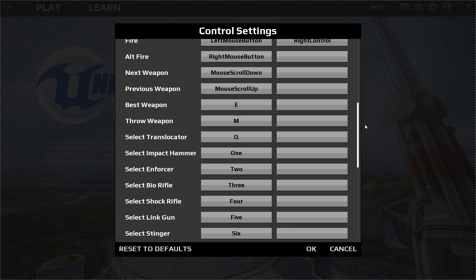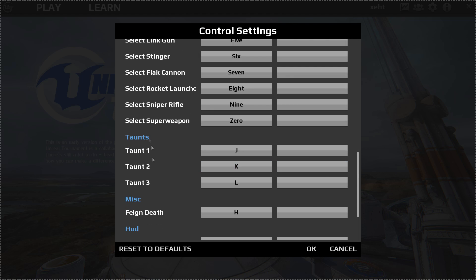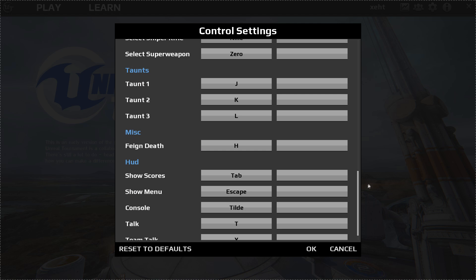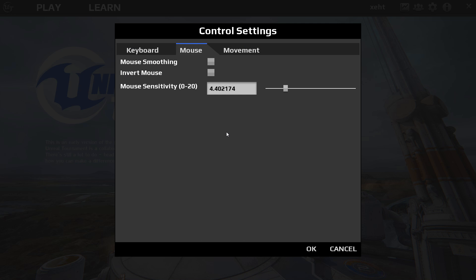You can also throw your weapon down with a keybind. They do have a couple of font options in here, which is interesting, and then showing scores and all that good stuff. Here are your mouse settings — being that this is a first-person shooter, I usually leave the mouse options like invert off and I recommend you do the same.